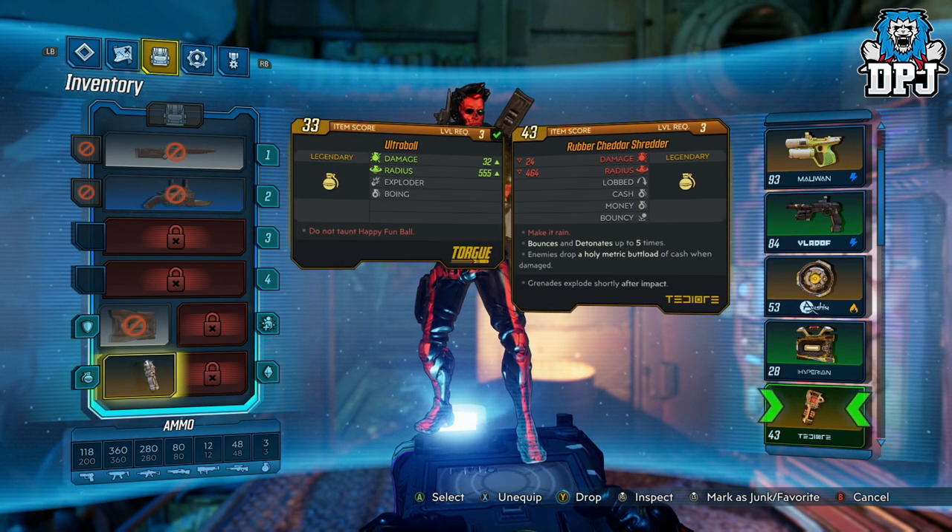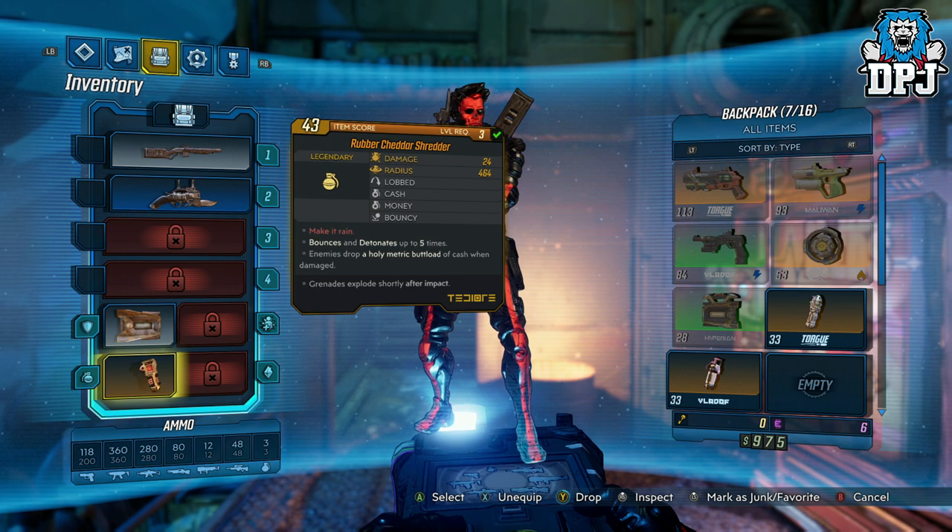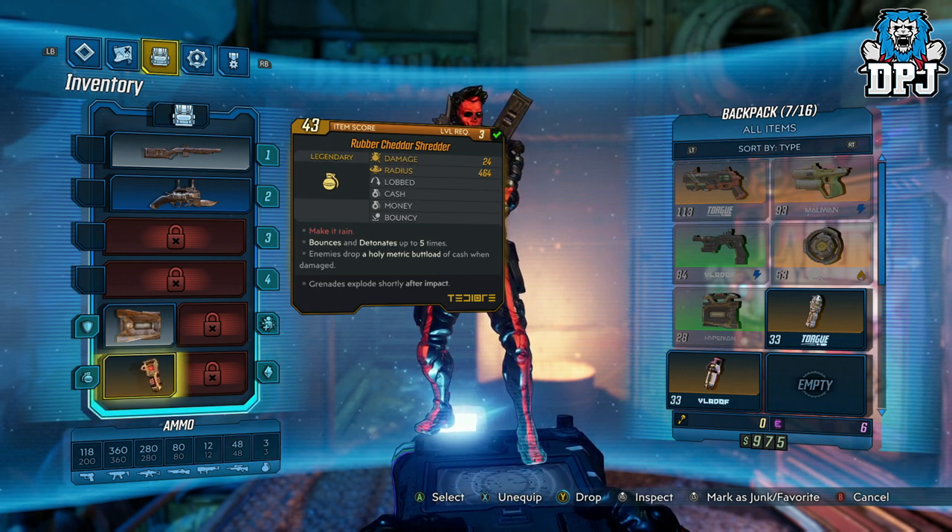Now me being an idiot, on my first character I actually didn't read that small print and got rid of this item due to its level being below mine. So I had to create another character to snag this — which works, by the way. So if you accidentally get rid of one of your pre-order or special edition items, you can create another character and get them back.